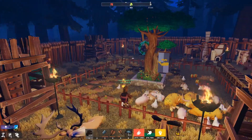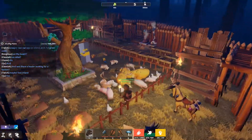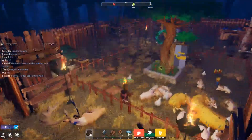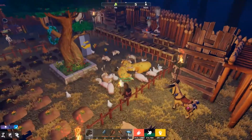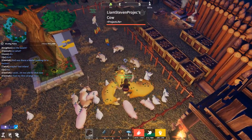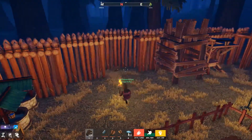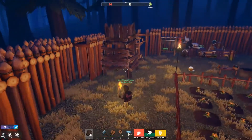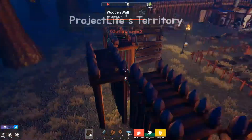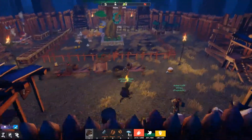Alright guys, so that does it for this — we're gonna now figure out how to lay all of our walls out to get a bigger place. Because I like our farm going around this middle tree but I don't like all of these animals being on top of each other, because when I try to feed one then we've got an issue. So I'm probably gonna try to build something over here, and now that we can have two towers we can expand out.